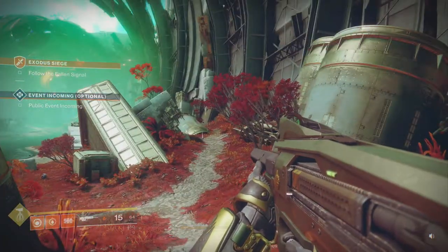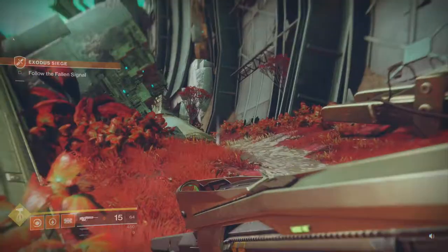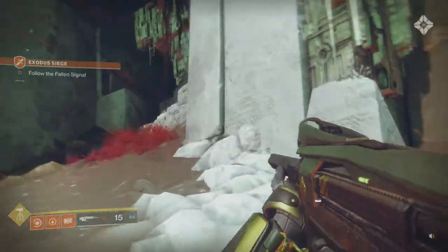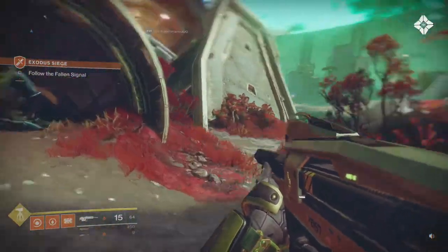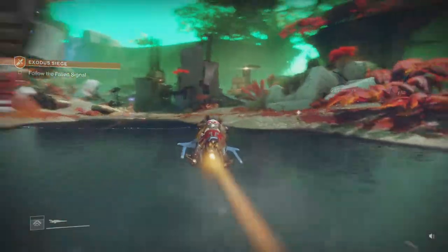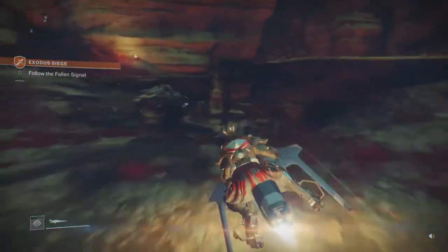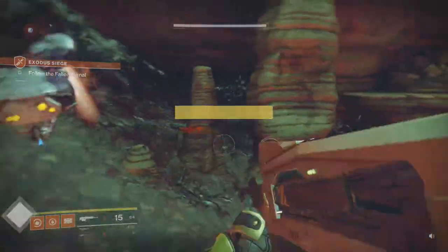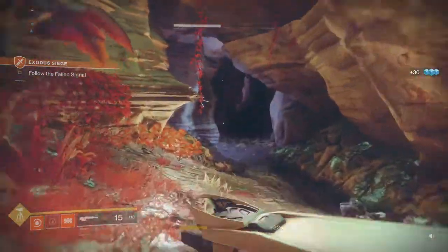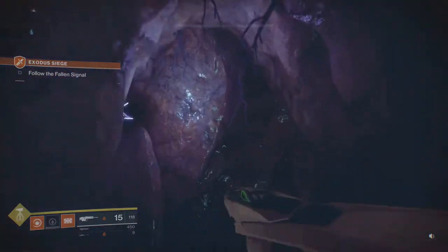I thought they were going to go for the lost sector inside of the wall, because there's a cave over here as well. But they don't seem to point me in that direction. Right over here there's a cave entrance which you can actually go into and kill a few Fallen and get a bit of loot. But that's not where we're headed apparently — so let's go to the cave on the ground. Follow the Fallen signal.